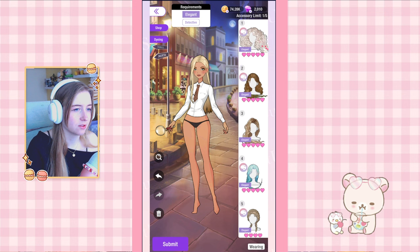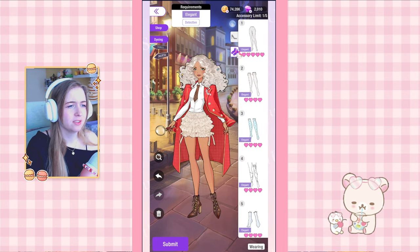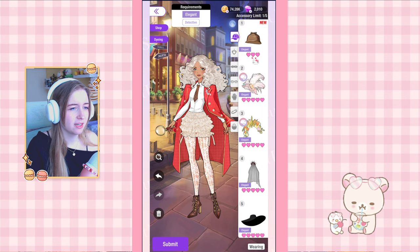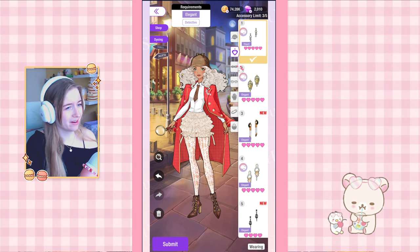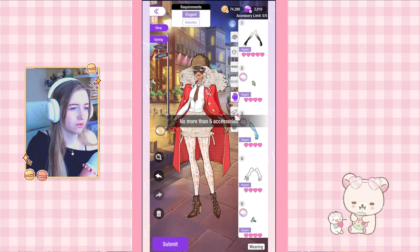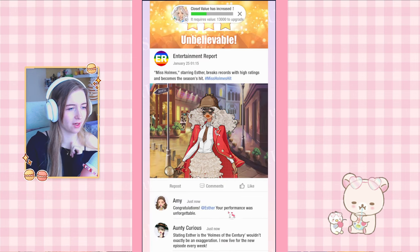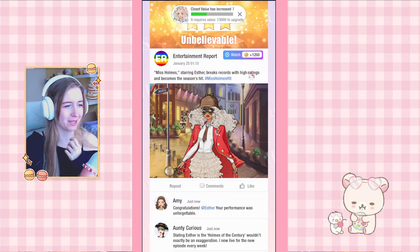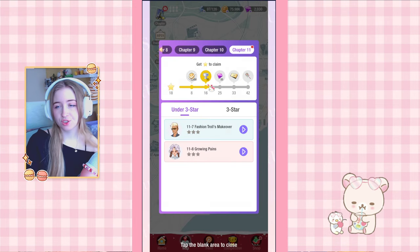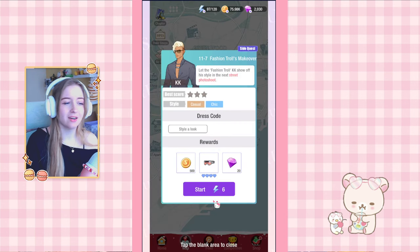Now that I have everything, we have the elegant top and the rest will just be elegant items — I choose the top ones in each category. I also change the makeup and that should be good. This level was definitely my least favorite; I had to wait an extra day and it was very frustrating. But we have our next chapter award — 50 trophies. On to 11-7!